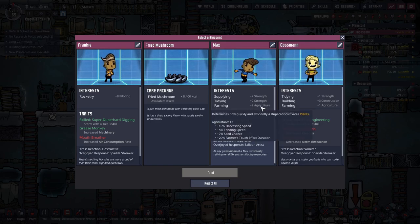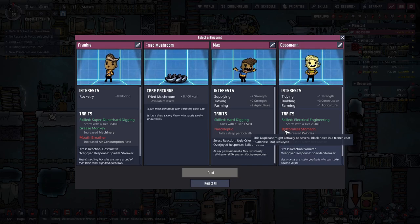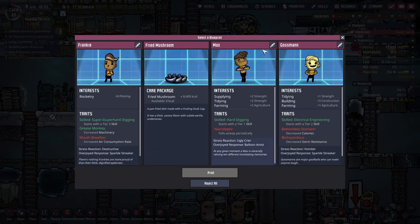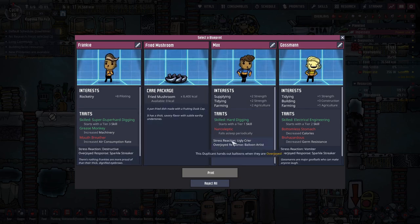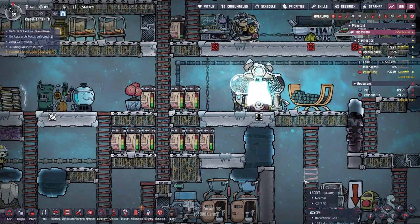Strength, agriculture — having another one that could do... Narcoleptic is really frustrating, though. So is bottomless stomach. Mouth breather doubles their oxygen usage. I don't love narcoleptic. Really don't like these — narcoleptic, mouth breather, and bottomless stomach are like three of the worst ones. I'm going to take the next one, I guess.